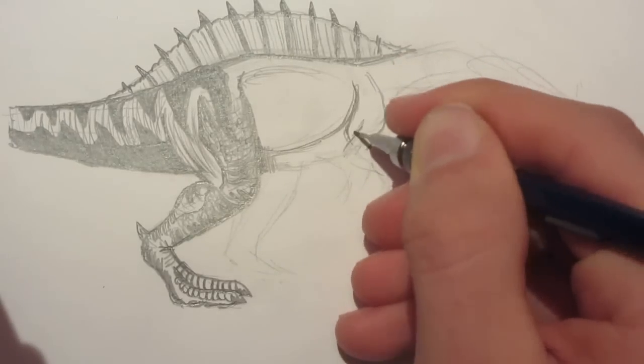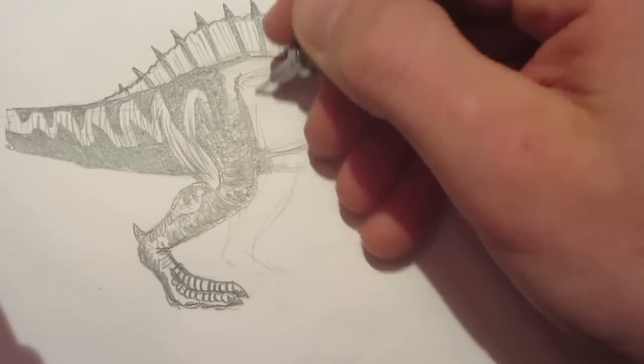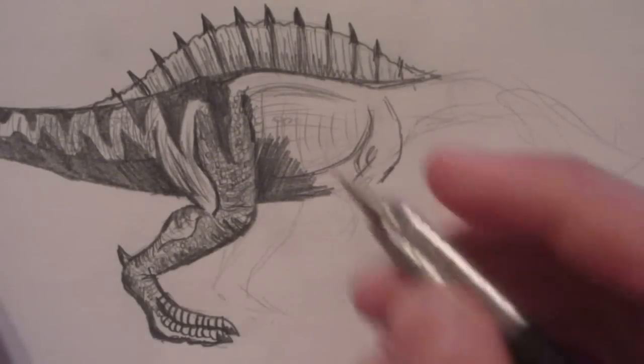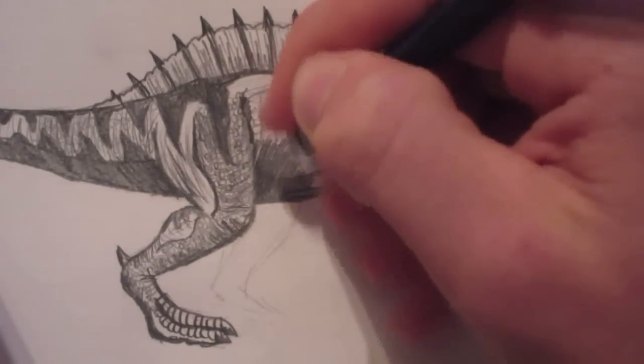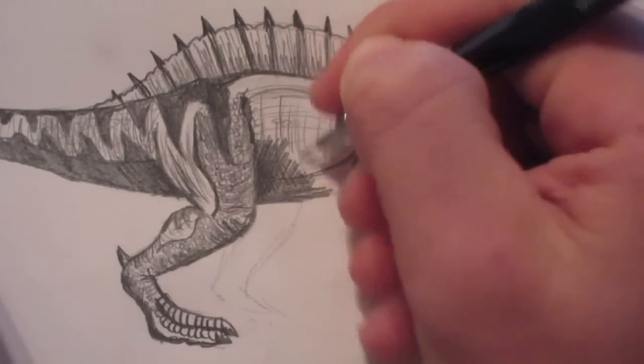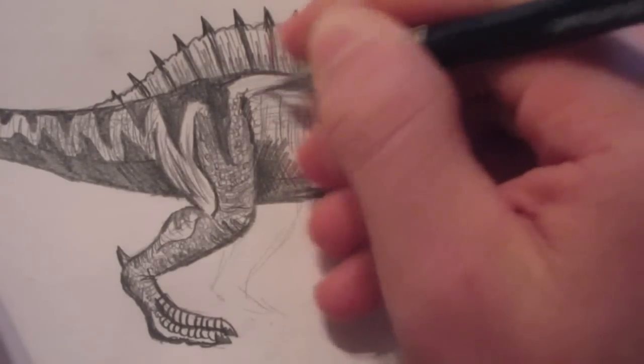But we're not going to get ahead of ourselves. Now that I've put in a bit of shading on the belly, we can begin adding a little bit of texture to our Irritator's belly.